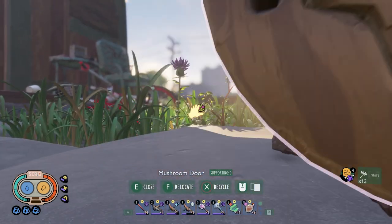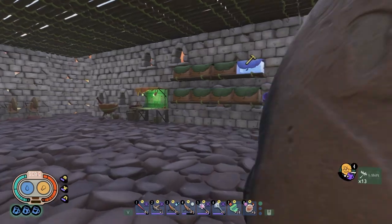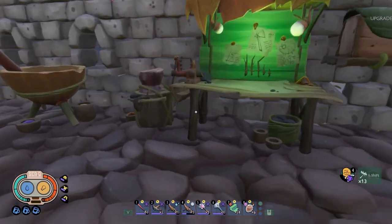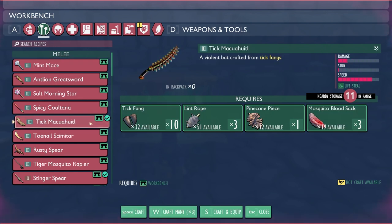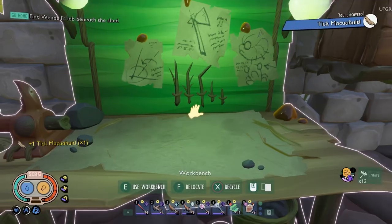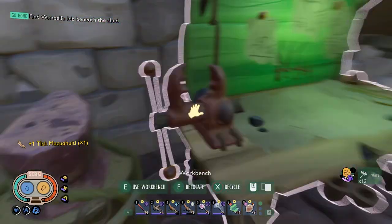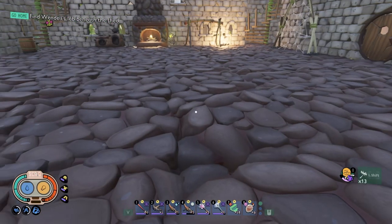The door opened the stump outpost, not the hedge. But let's come over here — I want to make the tick macuahuitl. We want to make only one of these, not three. I think I also want to make this sour version, just because we don't have a lot of sour stuff. Actually, I'll probably keep the same — it's the tonal scimitar. We need two more toenails, so I went ahead and marked those on the map.